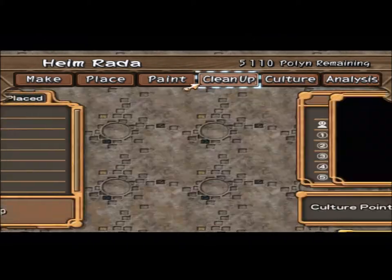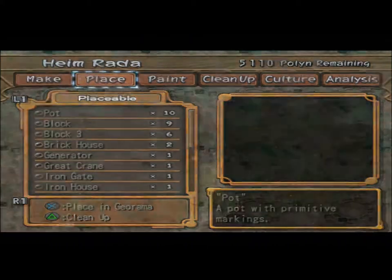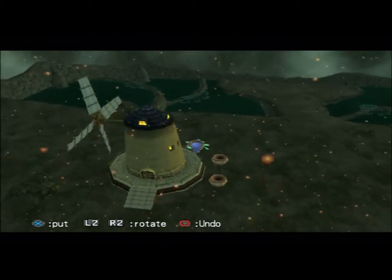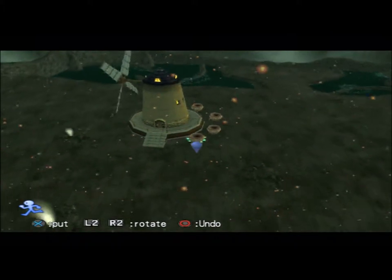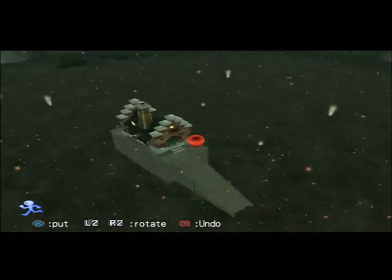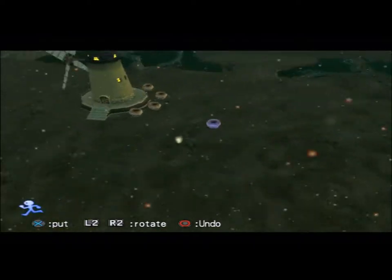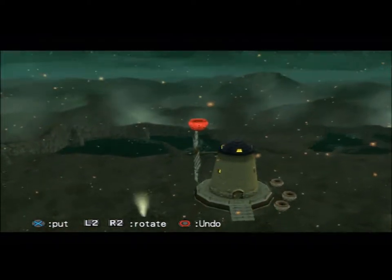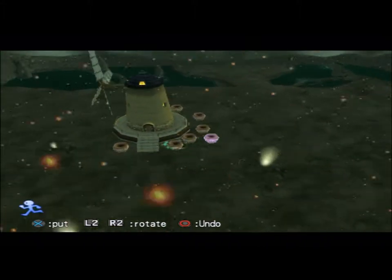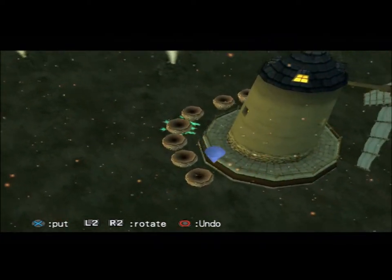Ten pots placed — only have those pots that I can put down. Let's go over here, throw one. Can I not put one on this house? I can put one behind the house — haha, we'll do that. We'll just throw all the pots around you for now.